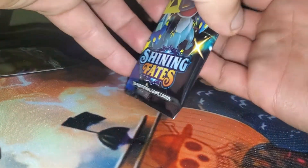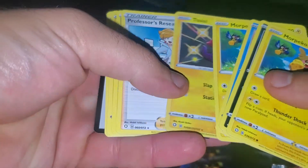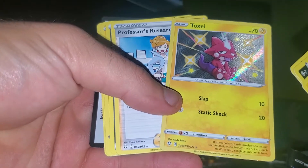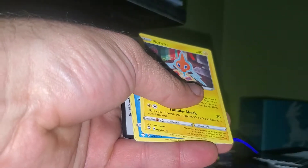A buddy of mine said that for all my troubles searching for a Charizard in Hidden Fates, my first pack of Shining Fates would be the one. All right, first pack of Shining Fates — let's feel out the set. We got 10 packs here. You know how I do it — no card tricks, straight to the pulls. Wow, first one — Rayleigh's gonna like this one — a shiny Toxel! Definitely a solid start, opening the set with a shiny.